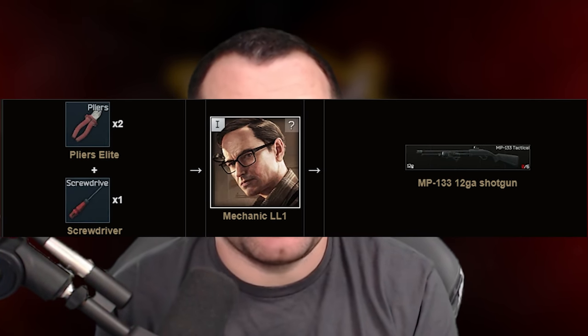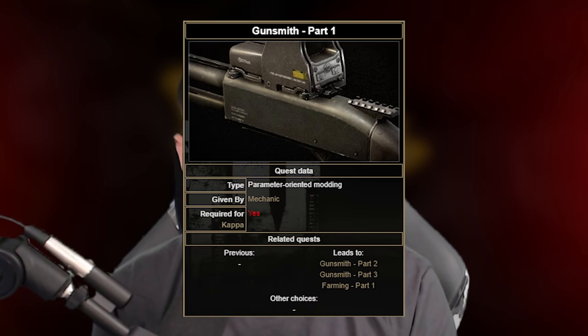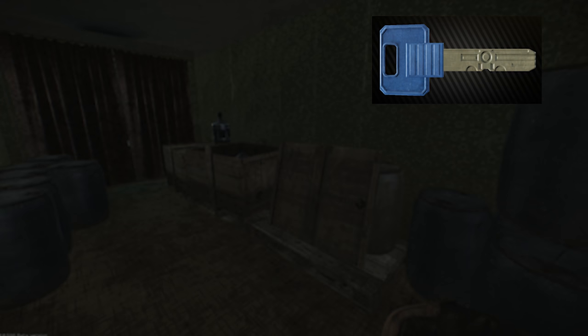Other good things to keep: elite pliers — you need two of these to do a barter for a shotgun to do a Mechanic task, which will help you do Mechanic's Gunsmith task. You really only have to buy a couple of parts after you do that barter, but it's two pliers and one red screwdriver. So you need those. The 206 key — keep this for Project Aquarius. You'll find it from time to time before you need it. Sometimes you can get lucky and get the task done because somebody else opened it up for you. But if you see that 206 key, put it in your secure container and get out — make sure you get out of raid with it because you will need it later.